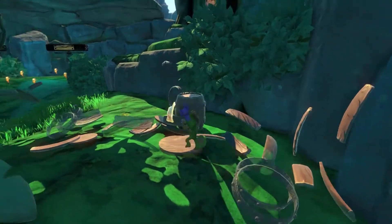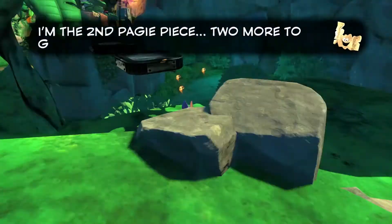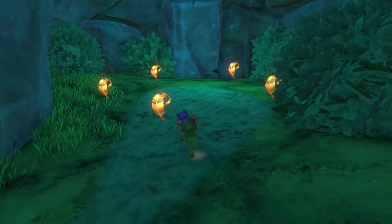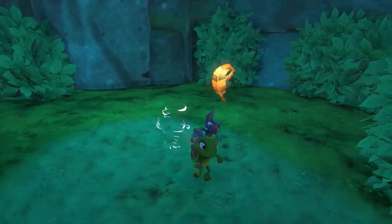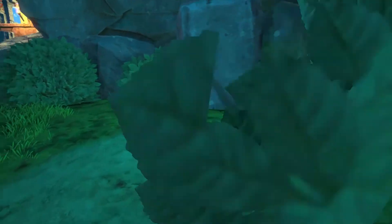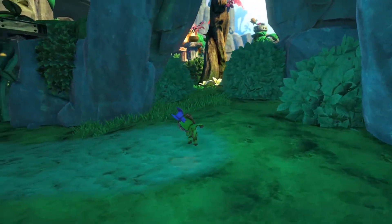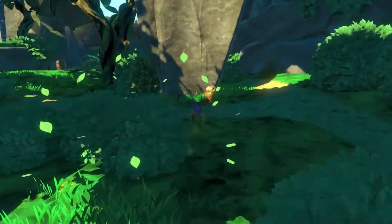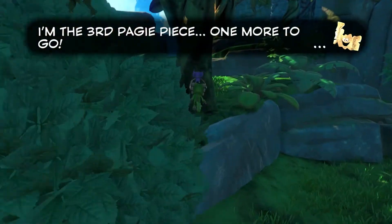Heading on forward, here's our first of the pagey pieces. And the second pagey piece — two more to go. So we have a ghost that will come and go. I know this ghost for sure you need later on — you can't collect them, at least not right now. Right here is one just laying out in the middle of nowhere. On to the third pagey — one more to go.